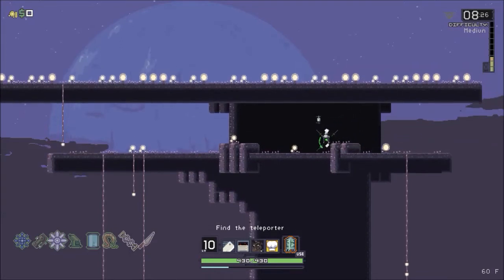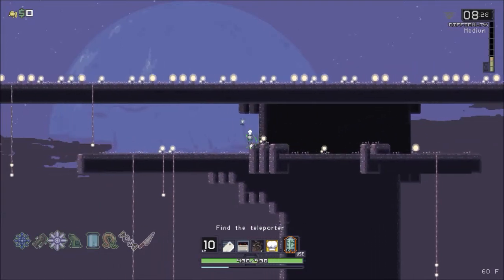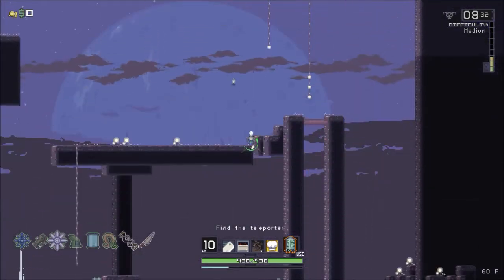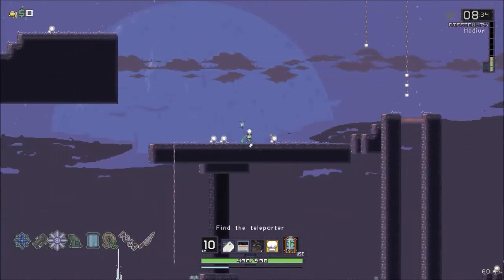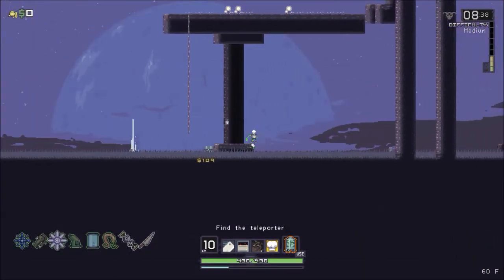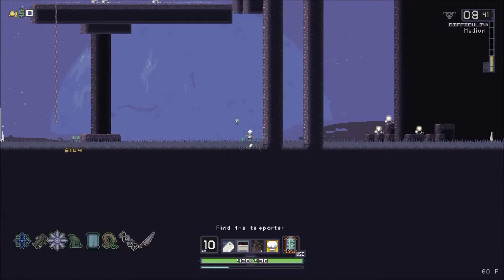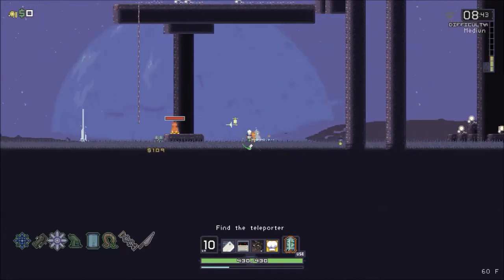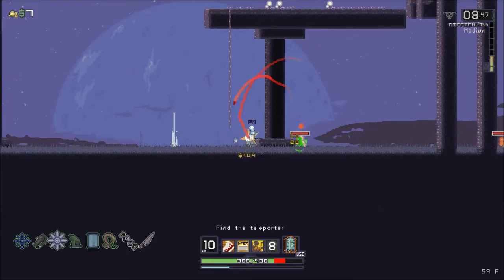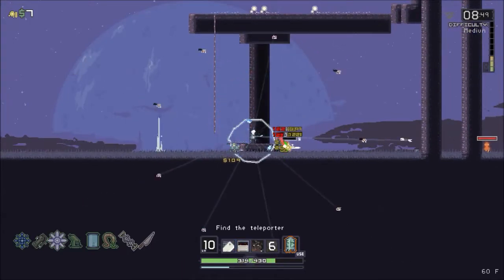Hopefully we'll be able to drop down directly on top of the teleporter, that would be nice. Nothing there. This board kind of sucks because there's not much loot - this one right here is pretty much the only loot on this whole side of the board. I hit the wrong button so that worked out well.